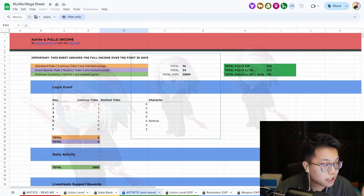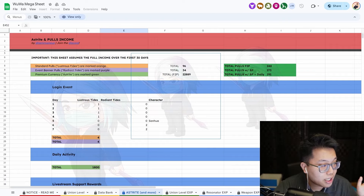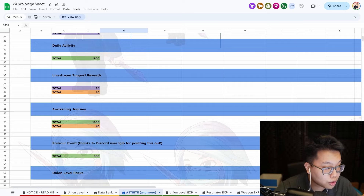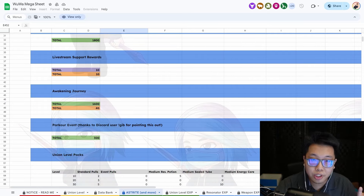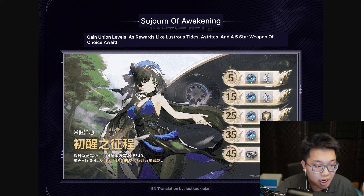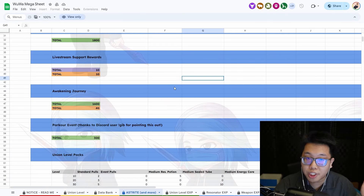As you can see, if you're playing on day 1, there are a number of ways to re-roll. You get 1 pull from the login event, since you're logging in for the first time. The livestream also gives you 10, bringing the cumulative total to 11. In terms of the Awakening Journey, it's unrealistic to expect beyond level 5 when re-rolling — but if you reach Union Level 5, which you'll likely hit when you unlock the gacha, you get 5 free pulls, for a total of 16.